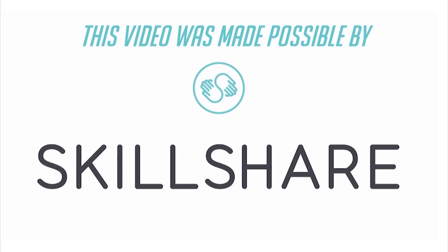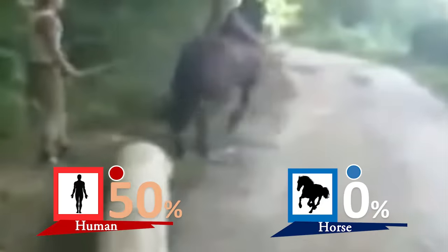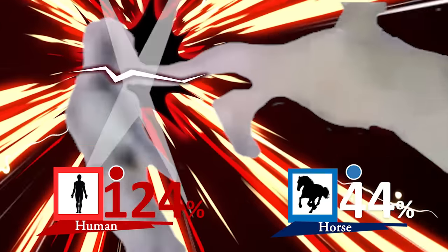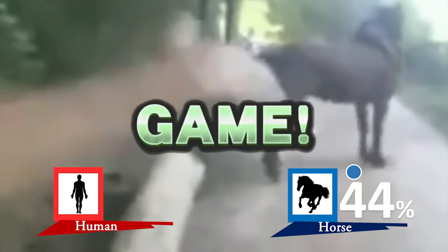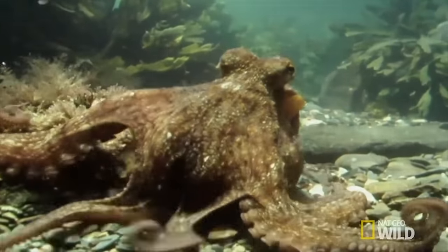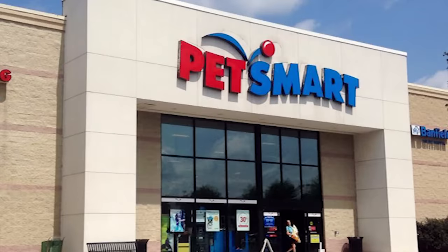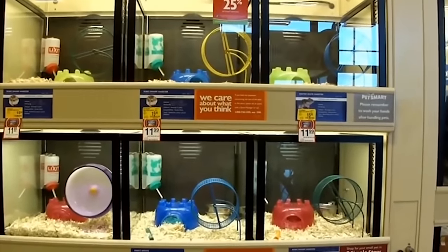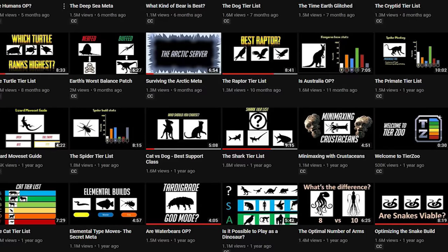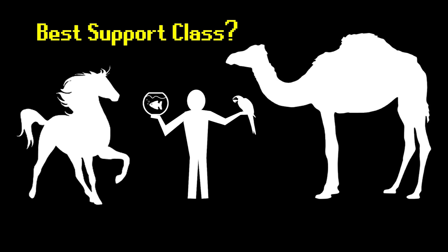This episode was sponsored by Skillshare. Humans have the ability to party up with players from other factions. This isn't a unique ability — plenty of builds can execute powerful team combos that benefit both players — but humans have by far the most options when it comes to choosing which support class they want to enlist in their party. I've already made a video discussing the two most popular choices, cats and dogs, but I think it's worth giving the more niche support classes a video of their own.